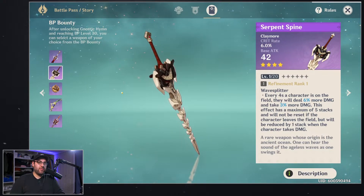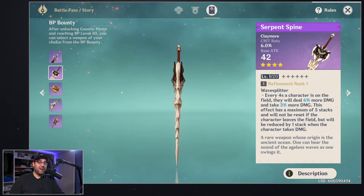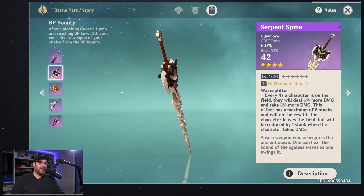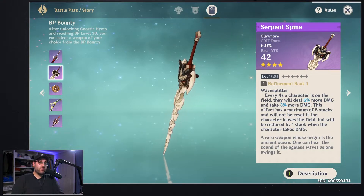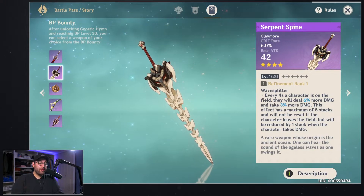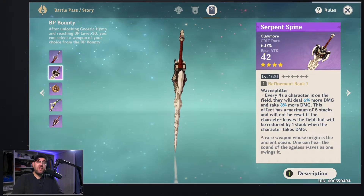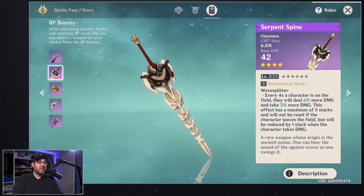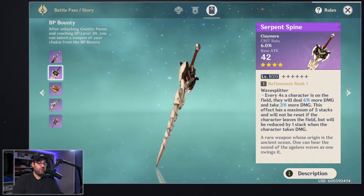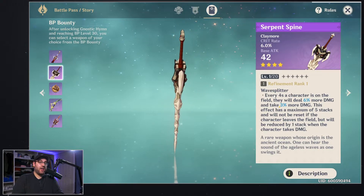Every four seconds a character is on the field, they deal 6% more damage and take 3% more damage. This effect has a maximum of five stacks and will not reset if the character leaves the field, but will be reduced by one stack when the character takes damage. So at max stacks you're getting 30% more damage and only taking 15% more damage. If you have a good healer, this claymore is absolutely nuts.